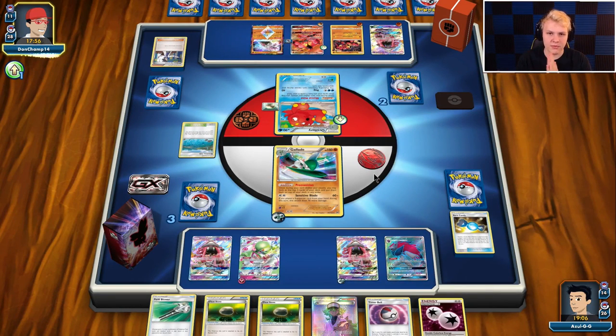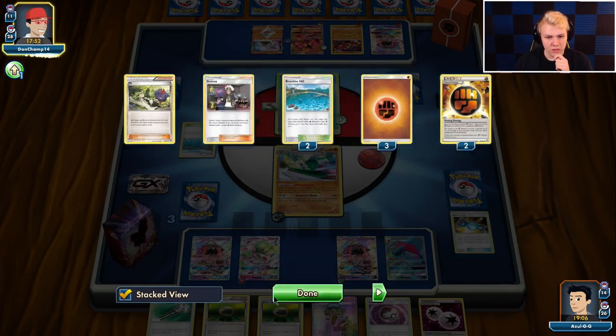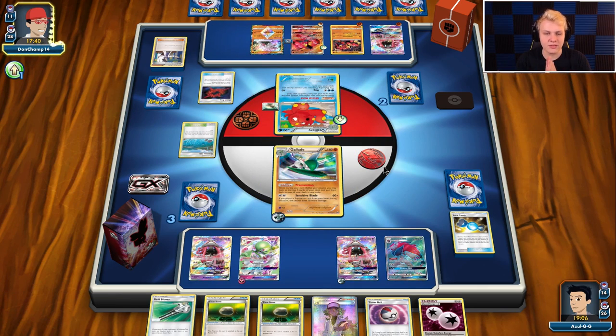There's a Sycamore — discarding, strong energy, looking for Beast Ring. Ideally for us he doesn't find Beast Ring here at all, and then we're able to draw a prize next turn and he just doesn't get back access to Beast Ring for the rest of the game. There's a Beast Ring — hopefully not two. Hopefully we don't see two Beast Rings happen.